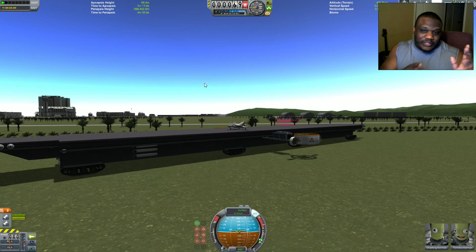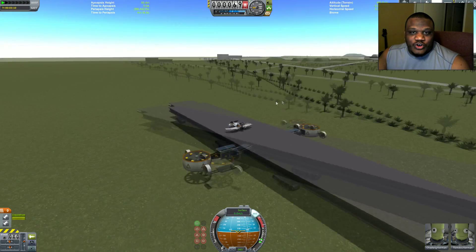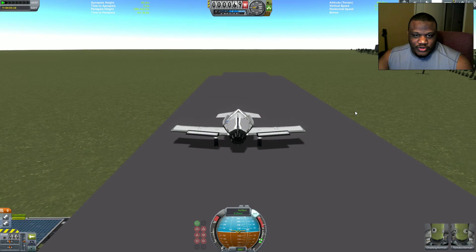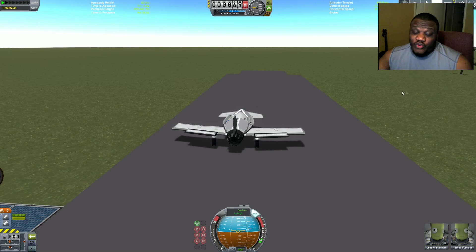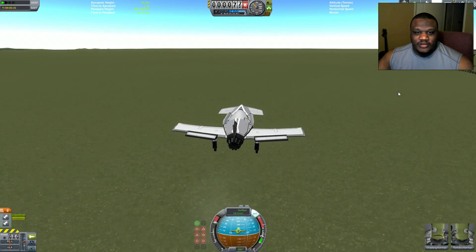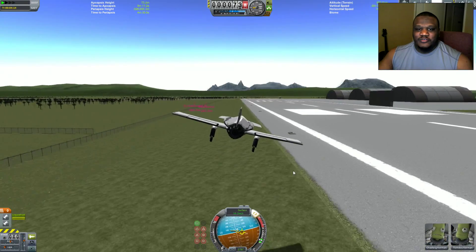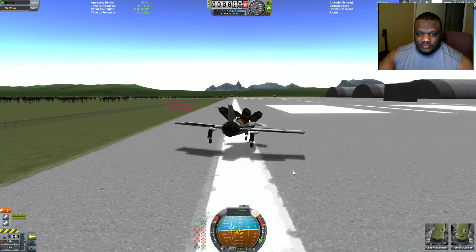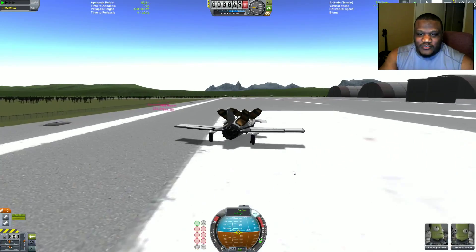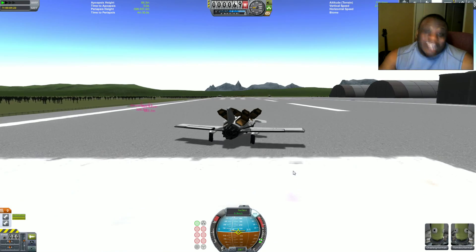That's how I was able to get away from my previous one which was flip-flopping all over the place. I'll show you that one in a second, after we make sure we can lift back off. Let's give this a shot — full throttle. Except that wasn't full throttle, that was complete reverse. All right, let's try this again — there we go, and we lift off nice and easy, trying to land on this runway here.